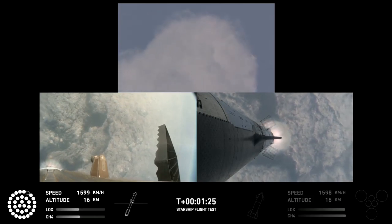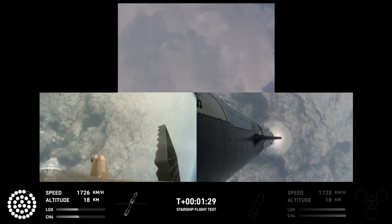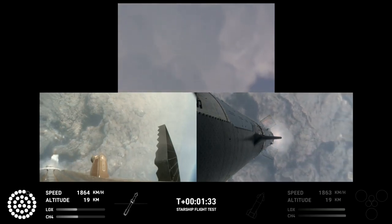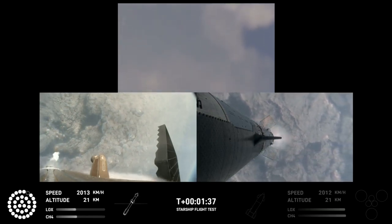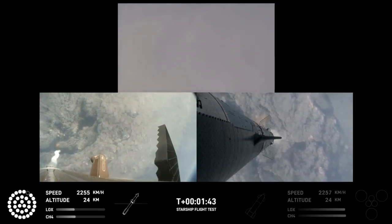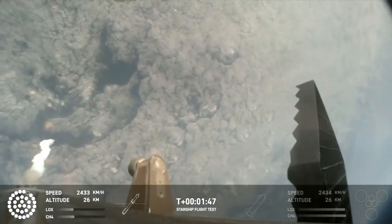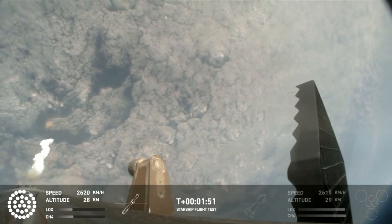You've got a couple of views — some ground trackers in your top camera there. You're looking down from the top of the booster in the bottom left, and then a camera in the top flap of the ship looking back in the bottom right, getting a couple of different looks as Starship heads uphill. Once we get the hot staging, a lot of things happen all at once simultaneously. We're going to light the engines on the ship, starting with the RVACs first and then the three center sea level engines before we're separated.